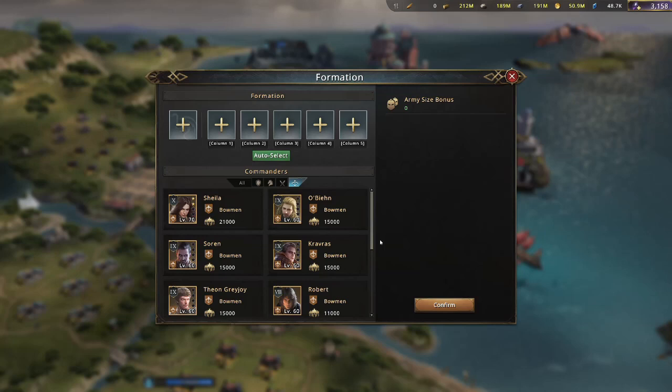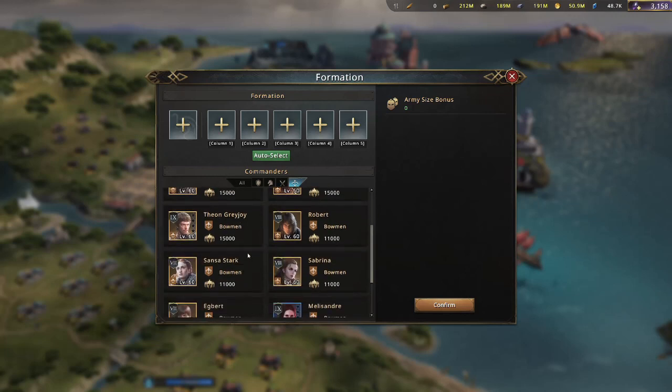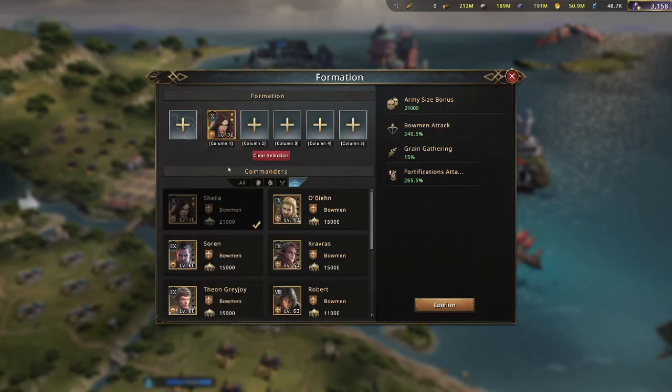So here we are in the military grounds looking at our formation, our column of five that you're going to have. I'm not a bow enthusiast so I don't have many of these commanders very high at all. All I have is Sheila at two stars. I'm probably going to put her in there just for the army size bonus because she's awakened.